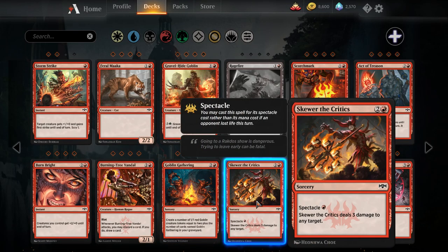Skewer the Critics — this is probably going to be the most impactful card printed for Standard Pauper. I think this and Ill-Gotten Inheritance are the two most impactful cards in the set. Skewer the Critics — one red, two colorless sorcery, deals three damage to any target — creature or player. You can spectacle it for one red: if your opponent lost life this turn, you can pay a red and cast this at Lightning Bolt level. It is a sorcery, and to spectacle it you have to wait until after you attack, so you can't spectacle it to get rid of blockers — unless you have a Spear Spewer or Ill-Gotten Inheritance. Then you can cast it before combat, remove their blocker, and bash them for a ton. Skewer the Critics is probably the most impactful card in the set for Standard Pauper.